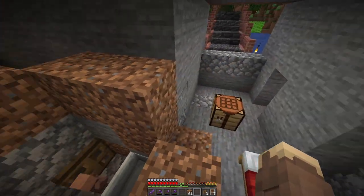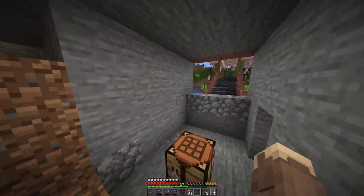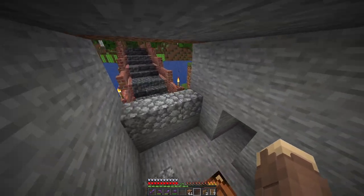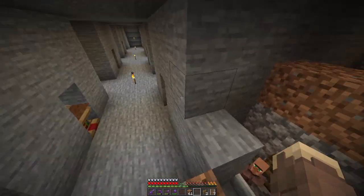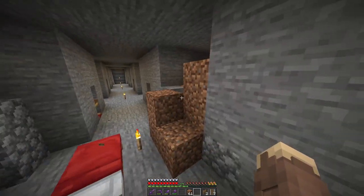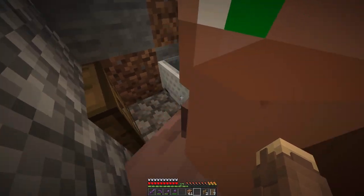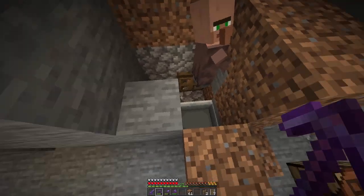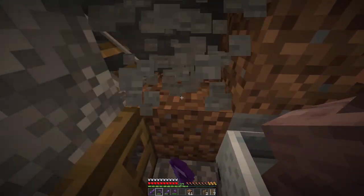We also need a way to get emeralds, which is what the other villager is going to be used for. We're going to make a farmer villager, because that is probably one of the easiest ways to get emeralds. We're probably going to set up an automatic carrot farm or potato farm using villagers as well — you get your really handy. Oh, he's growing up! He done growing up!